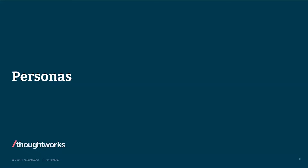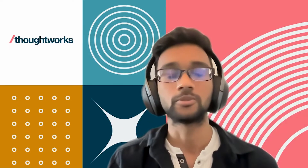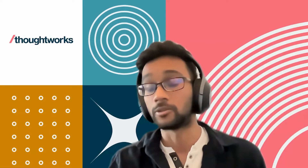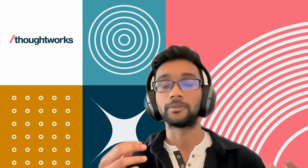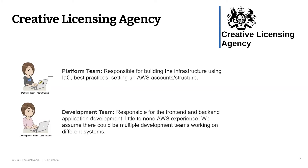It's very hard to do this all from scratch, so they decided to create personas representing what a typical public sector client team might look like. This led to the introduction of the fictional UK public sector client: the Creative Licensing Agency — an agency that administers creative licences to creators of all types, and would be building its public cloud architecture for the very first time.